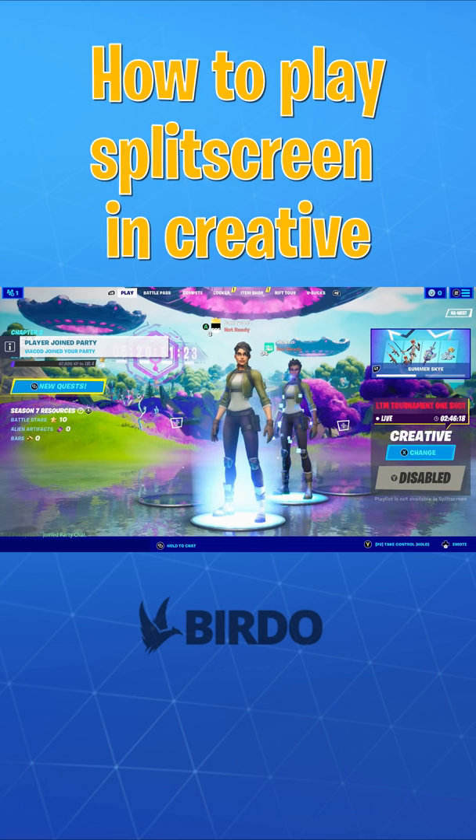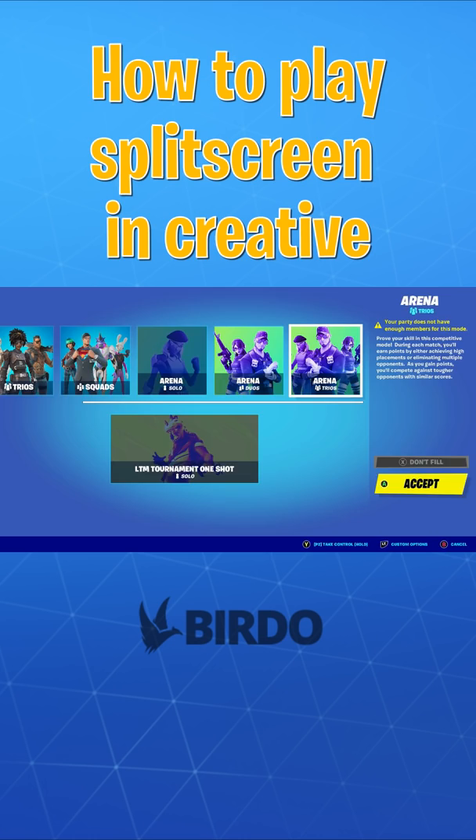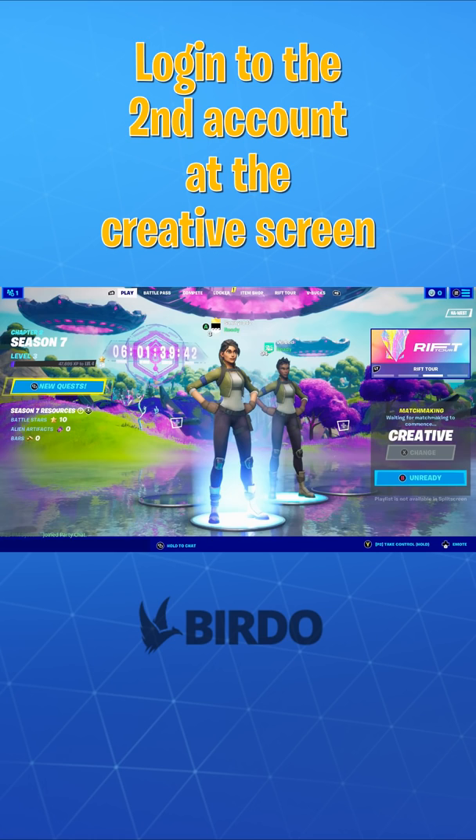Here's a glitch to play split screen creative on console. Normally when you're in split screen it'll be disabled and you can only play regular or arena. To do it, you have to log in with the second person while on the mode selection screen right here. Then you click create once they're in and you should be able to go into creative.